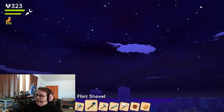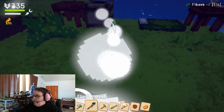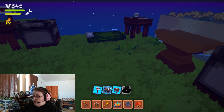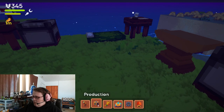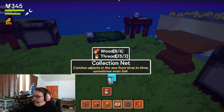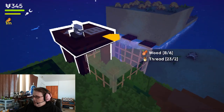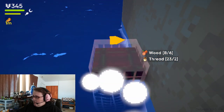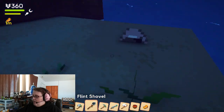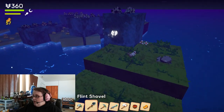I mean, why would they put something like brick in the game? Let's see what else we are able to do — that's going to be our cave entrance. Wonder what that is — gather. Yeah, that's our collection net. I wonder if I can put another one right there. Good. So we have our collection net.